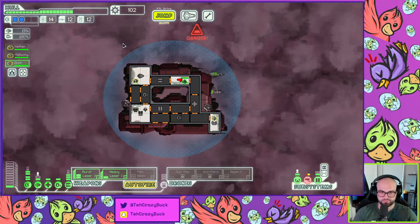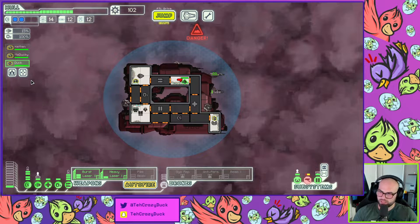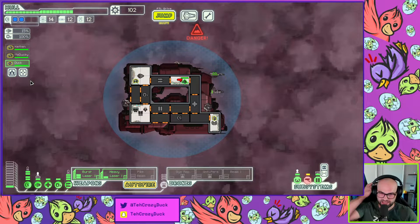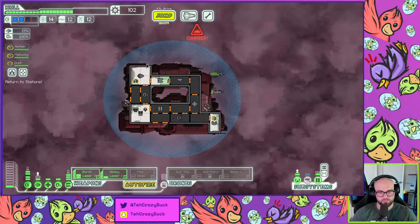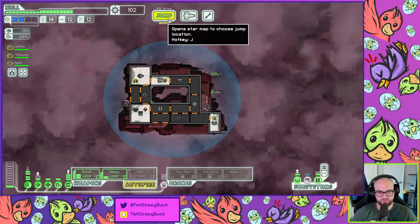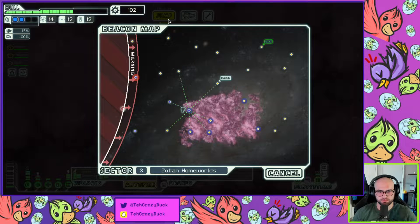I need a store to sell my stuff and heal up. We gotta get a teleporter — you need to have a teleporter by the end, that's almost critical. We could also use one more person. There's a store I kind of want to go through.